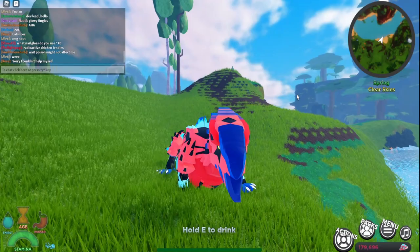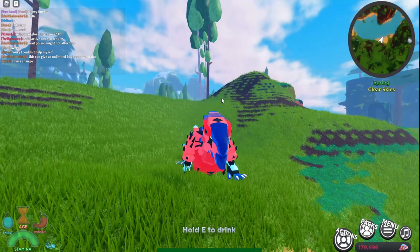Alright guys, so we've now spawned in and there's actually a developer in my server — Developer Not is in my server. That is very very cool. Glowy fingies — yes, glowy fingies.